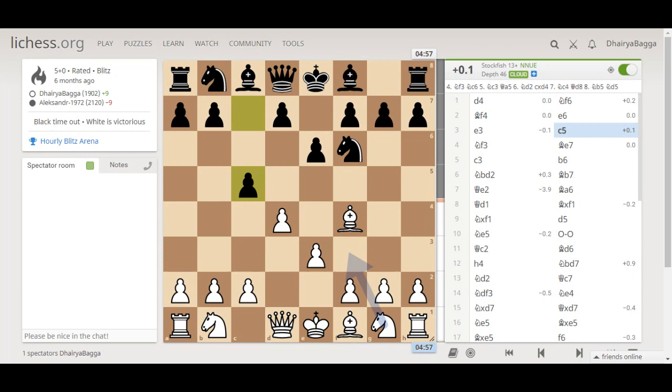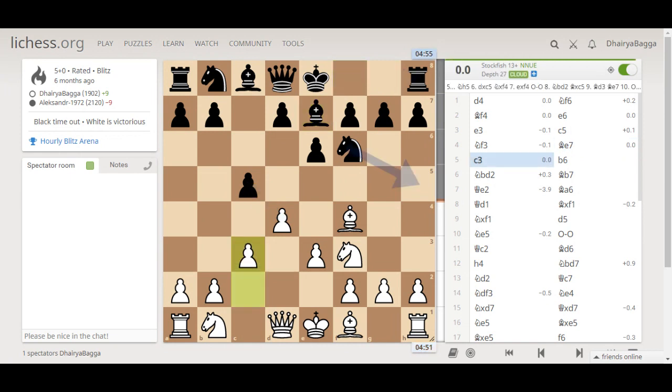Generally in the London you will see a strong pyramid in the center, so I was going for that. Opponent played c5. I went to knight f3, defending the pawn too. Opponent plays bishop e7. And now finally the pyramid is completed by playing c3.